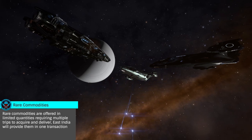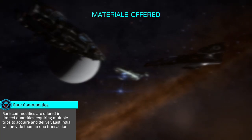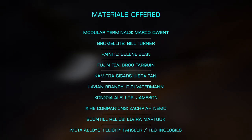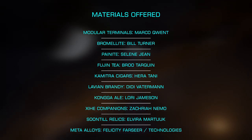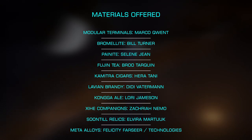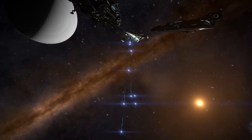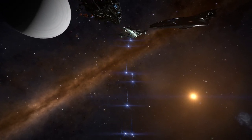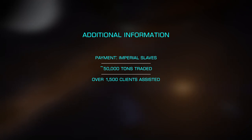East India Gaming offers rare commodities primarily for engineering and technology unlocks. These are Modular Terminals, Bromalite, Painite, Fujin Tea, Komitra Cigars, Lavian Brandy, Conga Ale, Zine Companions, Soontill Relics, and Meta Alloys. They trade these commodities with players for the valuable cargo Imperial Slaves. To date, they've traded nearly 50,000 tons with over 1,500 commanders without a single lost client.